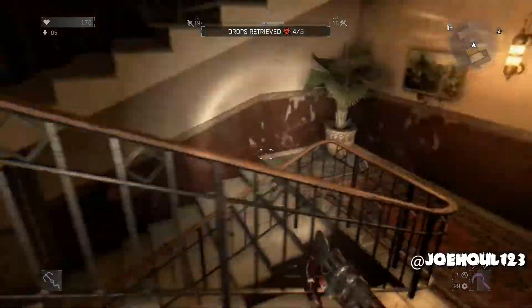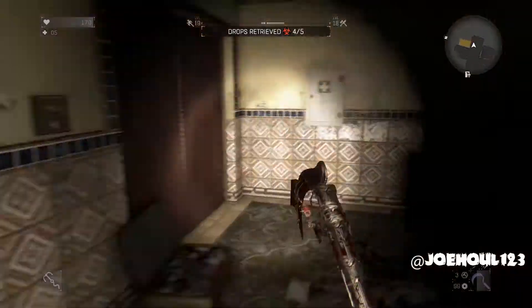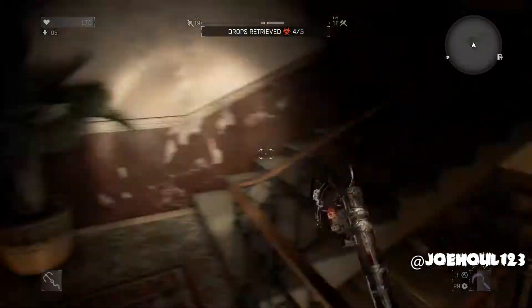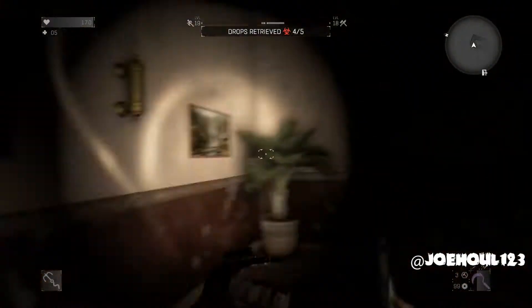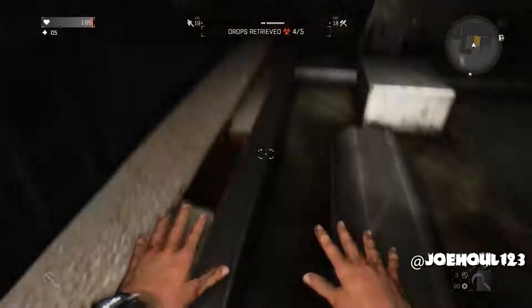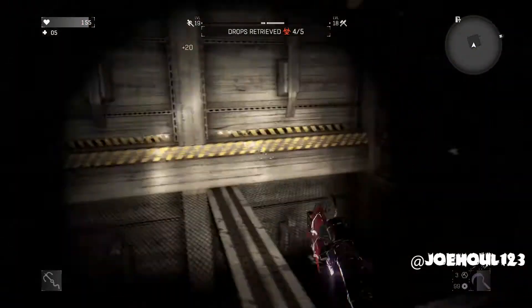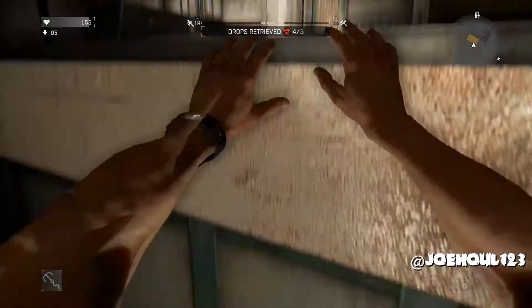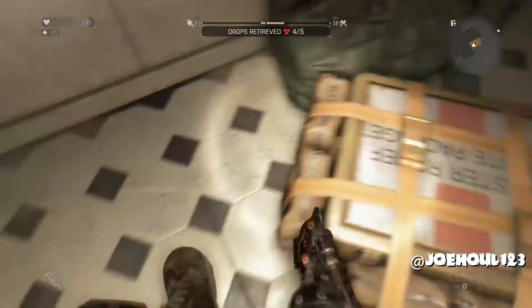This door opened — there's another set of stairs, I guess. Come out here. I was looking at that fifth box for a while, like how do I get in there? So I went to the fourth floor, jumped down the elevator, didn't realize I was on the right elevator. I was just standing where I was supposed to be. Climb back up.